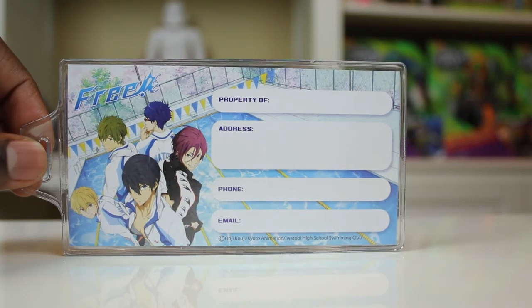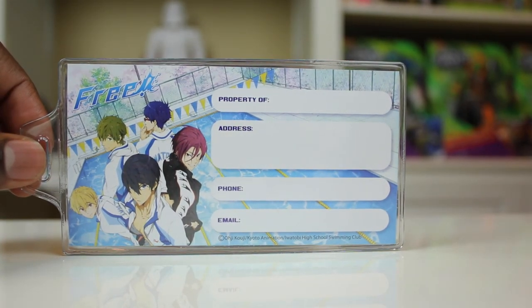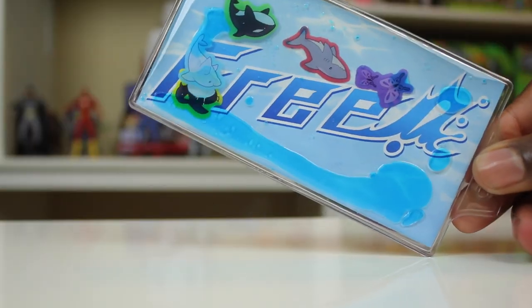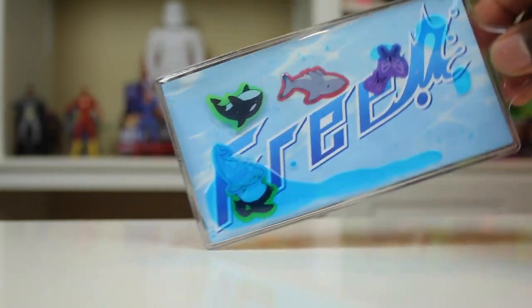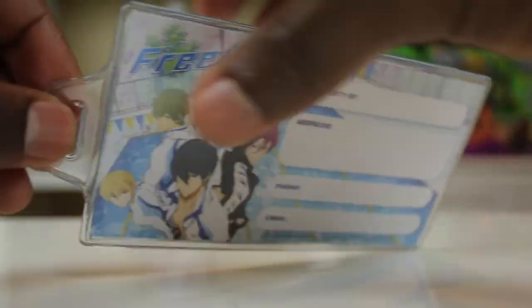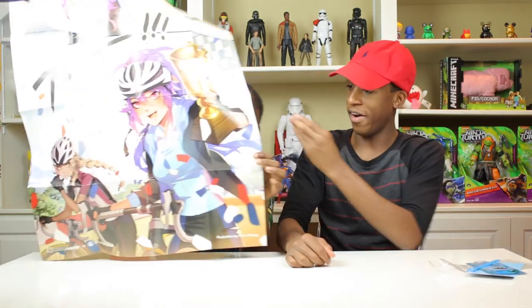It's a luggage tag — a watery-themed luggage tag. You can attach it to your luggage and put your information on it. It comes with these little sea critter designs. I also got this little metal trophy-like piece — it looks kind of like the Piston Cup from Cars. So it's a little metal pen thing.